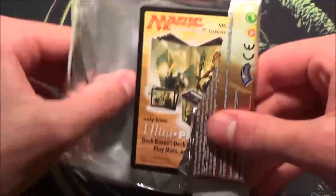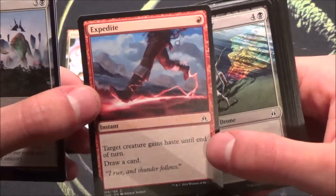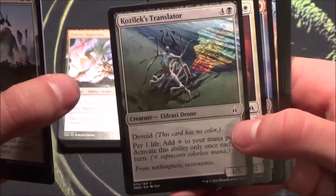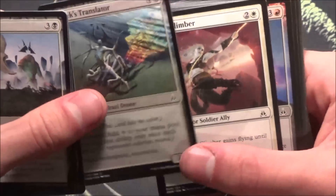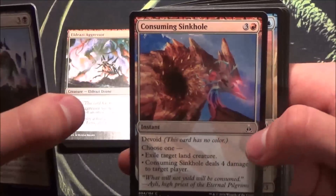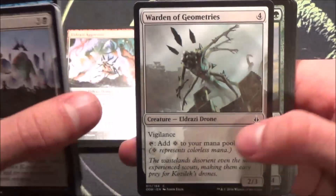Alright, last Oath booster. We had this one — another Surge enabler, only one mana, so you can play your Surge cards early. A devoid mana fixer or ramp — not too interesting. 3 mana 3/2, we already had this one. You can kill a land creature with this one, or deal 4 damage at instant speed — don't forget about that. The tapper, the larva.